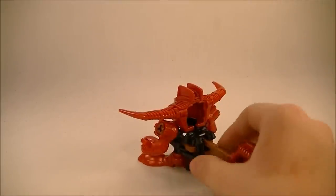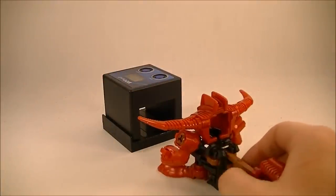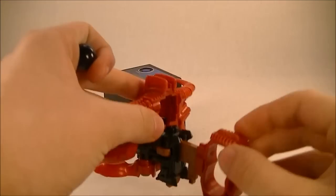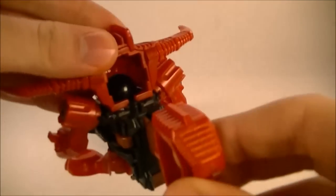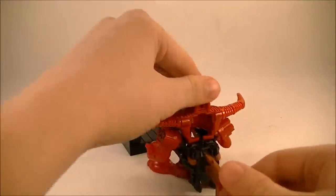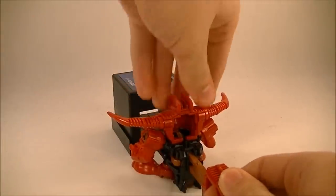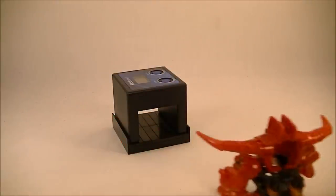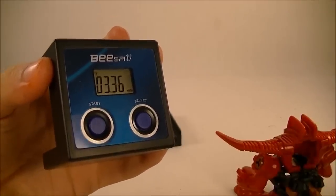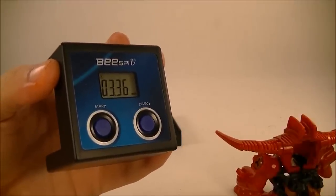Let's do a power test. I have my BSPV here — turn that on. Load up a marble. It's kind of cool because it doesn't have the trigger spring, so you can kind of set the marble in, load it into the chamber. It's all about physical strength, so let's give it our best shot. Result: 3.36. Spike Phoenix hits from 4 to 5 regularly.